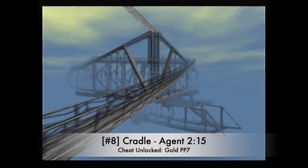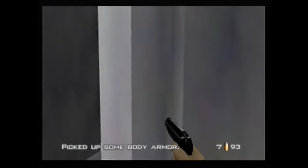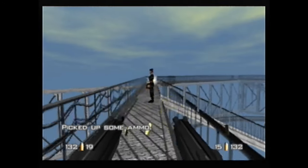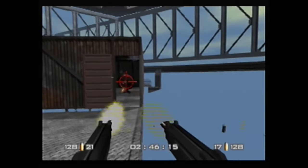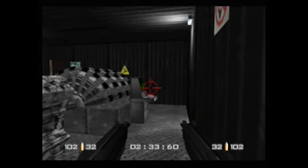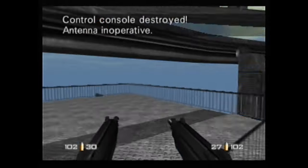Number 8: Cradle on Agent in 2 minutes and 15 seconds. It might sound surprising to have an Agent target time make the list, but Cradle is truly a one-of-a-kind challenge. It at least feels like you're surprisingly reliant on luck for Trevelyan to head to the bottom of the stage when you need him to. Cradle is one of the tougher levels to not die on, especially when difficulty is bumped up, but on Agent that's not really the problem, especially after grabbing the first body armor.